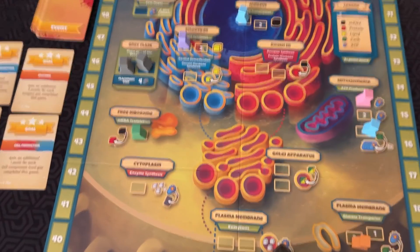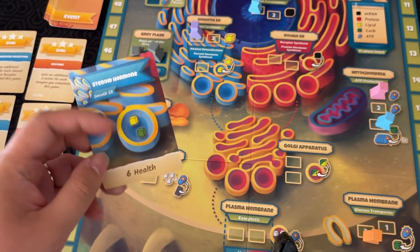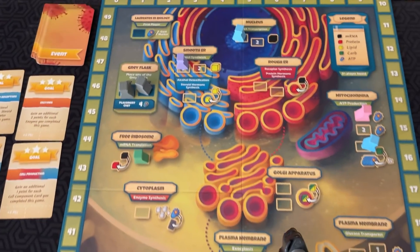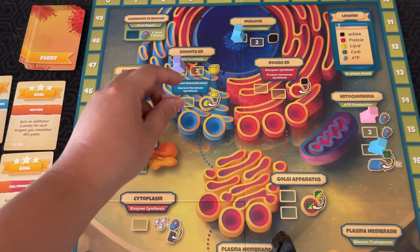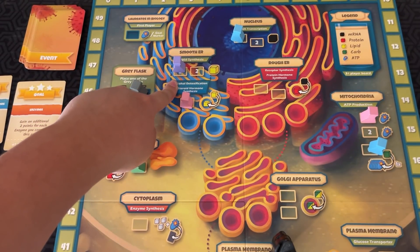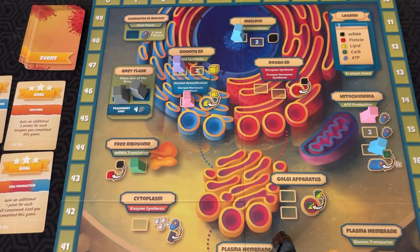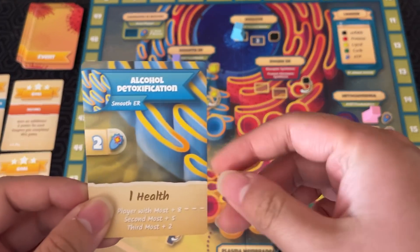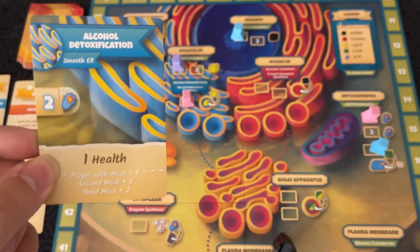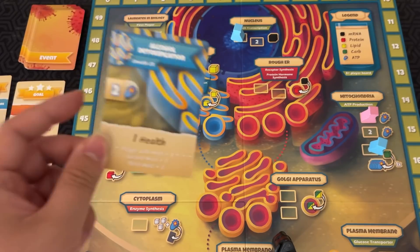Now let's go into completing those cell cards. If you look at a card like this — the steroid hormone — it gives you six points if you complete it. If I put a flask here, there are two things I can do: alcohol detoxification or steroid hormone synthesis. Alcohol detoxification is simple. If you have this card in your hand, you spend that many ATP, then you just play it in front of you and you get one health. There's also scoring for these at the end.